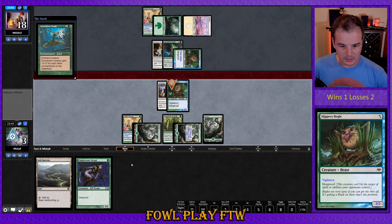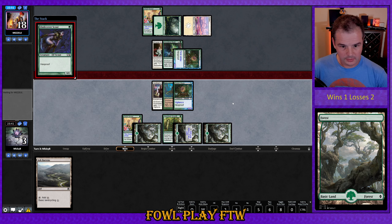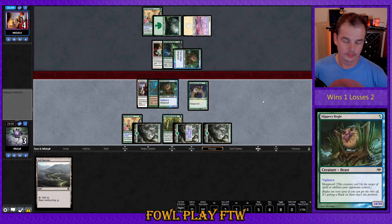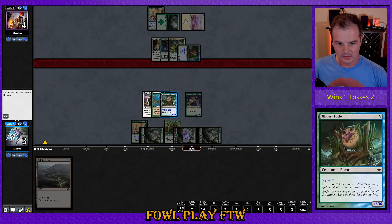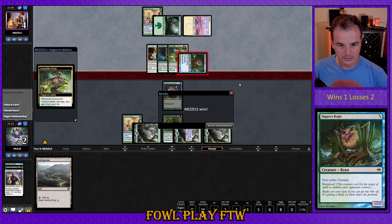It doesn't really matter how we sequence our lands here — our play is pretty linear. We can attack and put our opponent to four, with a sizable block or even just a chump block with the scout. We need our opponent not to get evasion, most likely in the form of trample. Our opponent finds Armadillo Cloak and they're going to take this one. We try something funky in blocking — it shrinks the creature — but they're trampling five damage, we go to negative two, and their creature shrinks by four power afterwards.